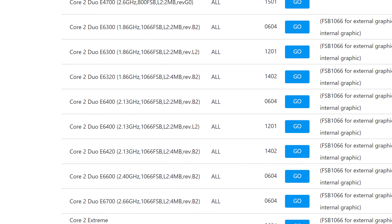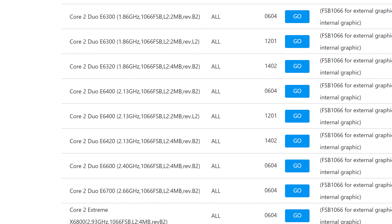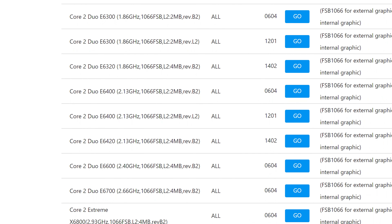Did our firmware update work? No — so the list from earlier must have been correct all along. The perfect motherboard just doesn't support the perfect CPU. The BIOS update predates the release of the E8600 by literally a few months — it was that close. I looked at pretty much every motherboard left that still fit the criteria, and none of them supported the E8600. It was just too new for this class of motherboard.